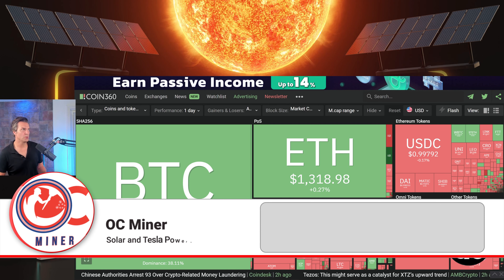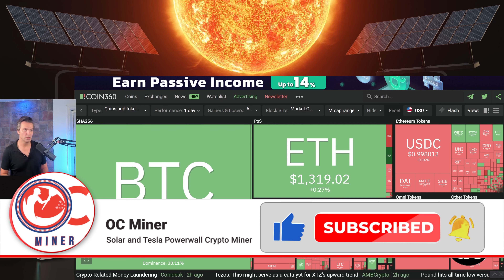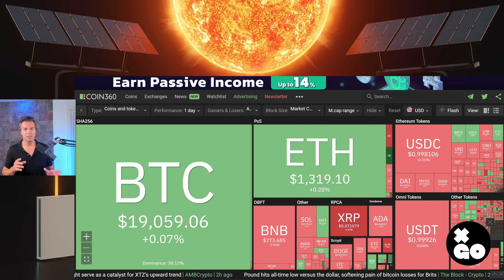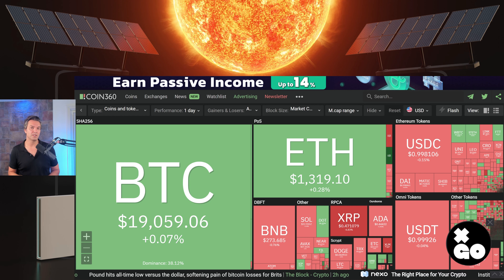The first thing I want to do is pull up Coin360 and just see what's going on — what's the state of the market. We've got a little bit of green today. Bitcoin is up a little bit, Ethereum's up a little bit, but we still have a lot of red. It's kind of depressing when you look at this.